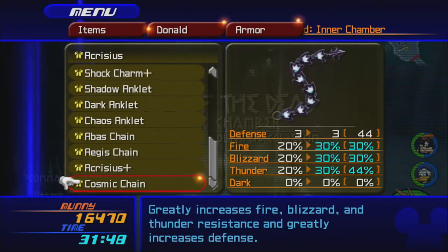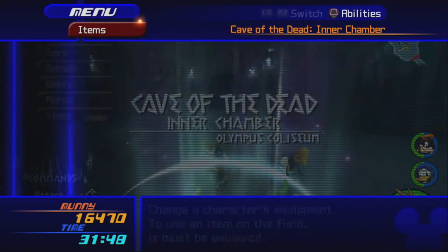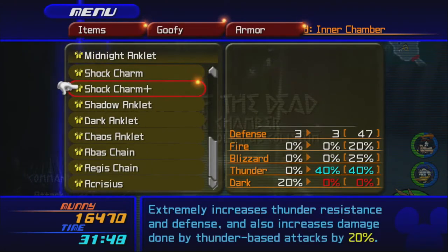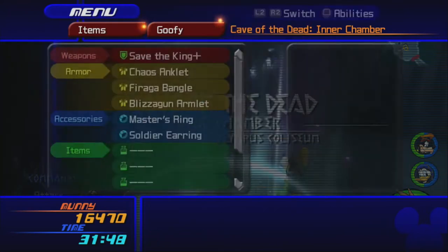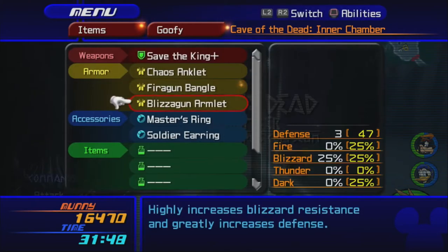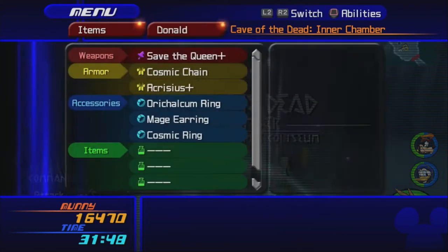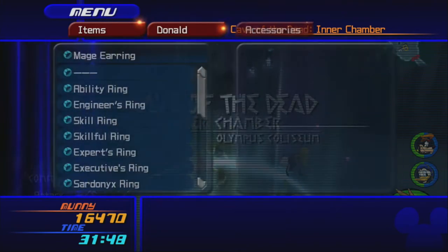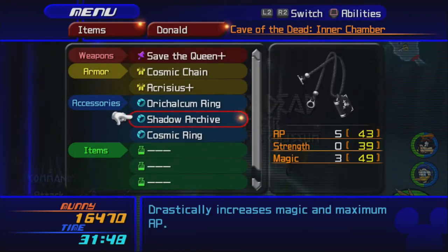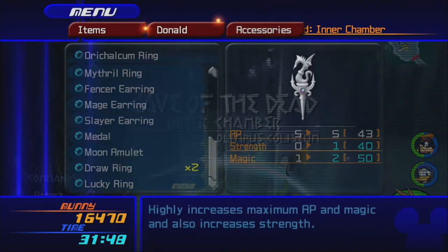Donald, you get the Cosmic Chain and the Arcusus Plus, whatever that is. Goofy, we've got better stuff for you — put on the Chaos Anklet and the Fire-a-Gun Bangle. Yeah, that's pretty good. Actually, Donald, take the Shadow Archive — that's even better for you. And I'll give you the Slayer Earring.